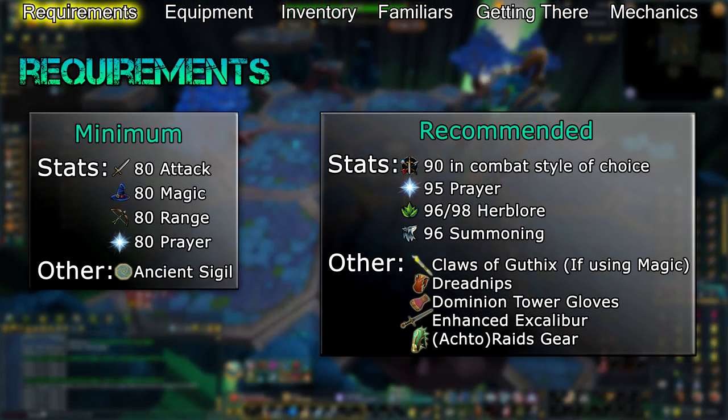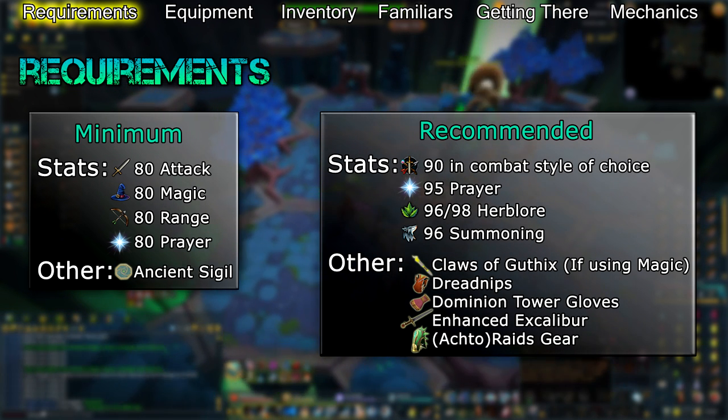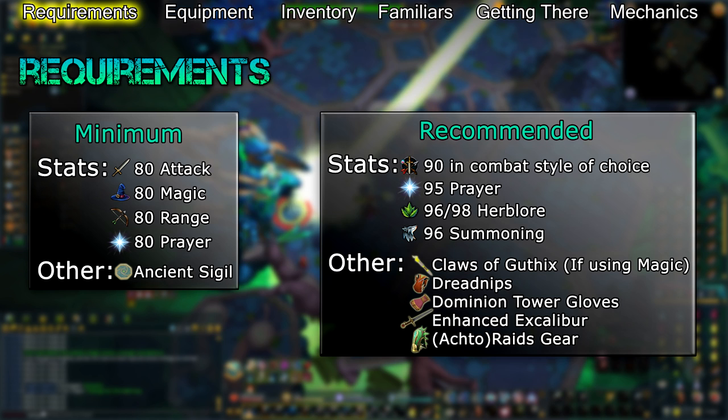In order to fight Telos, you'll first need to obtain the ancient sigil, which is formed by the sigil pieces dropped by each of the generals in the Heart of Gielinor. Because you need to fight each of the generals, Attack, Magic, Range, and Prayer serve as requirements for fighting Telos.